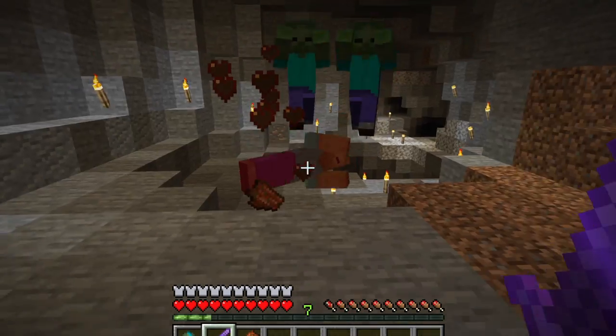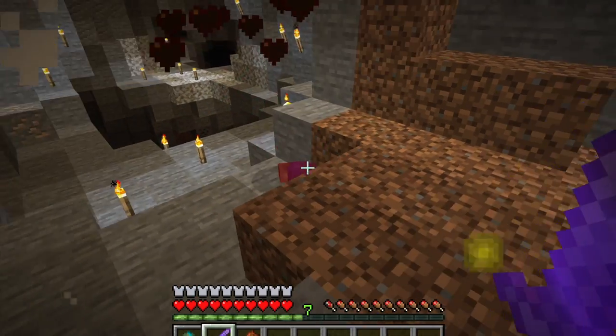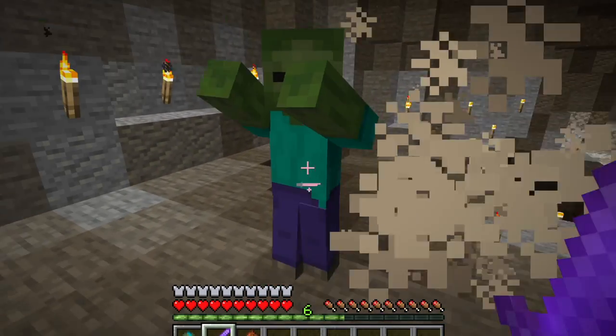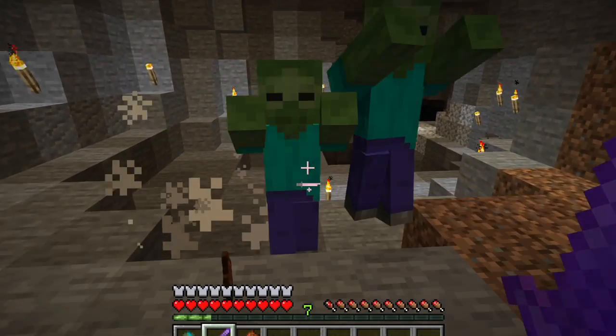However, with the increase in base damage with netherite weapons in the 1.16 update, you can one-shot kill most of the undead mobs with a netherite sword. This makes smite a lot more useful as an enchantment, as you can kill mobs before they do any damage to you.